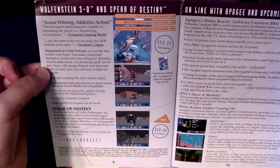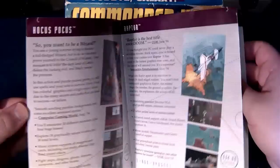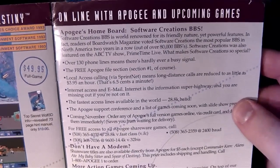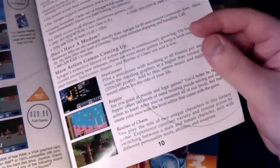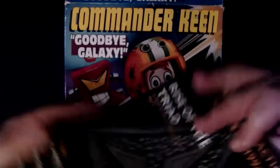And of course, Wolfenstein 3D and Spear of Destiny — good stuff. I guess I do own everything in here. Wow, I didn't realize that. There's also 'Online with Apogee' and upcoming games. I remember accessing the Apogee BBS, actually at a friend's house, because it was long distance. I may as well use up their phone line, not mine. Looks like Star Gunner, Boppin, and Realms of Chaos in here too. Let's put that one away and move on.